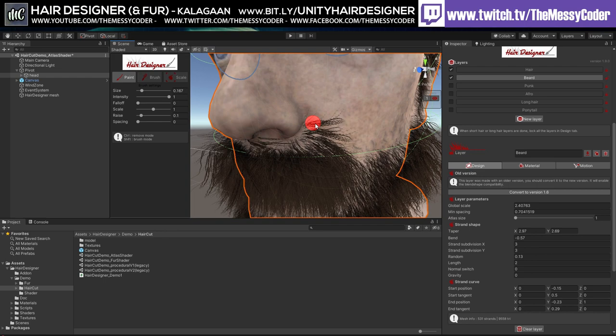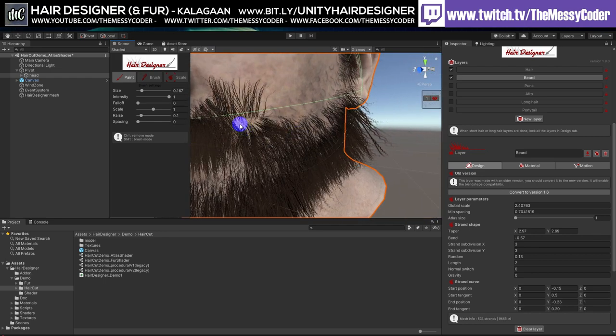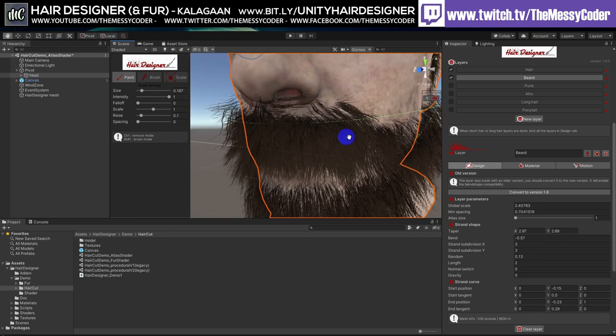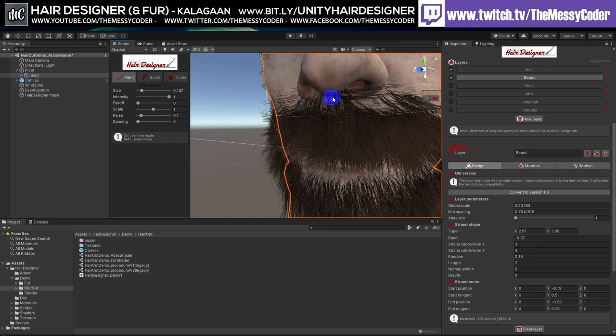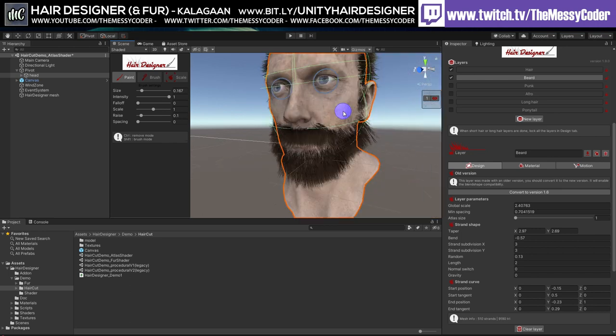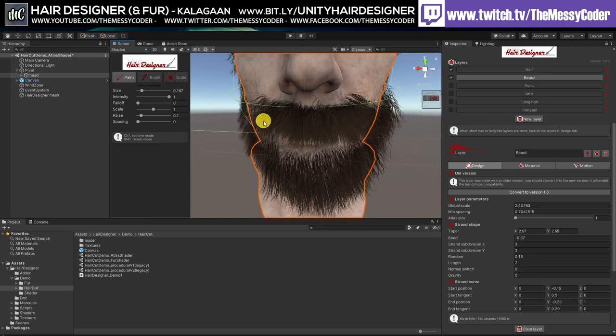We got rid of those - I think the cutting needs a little bit more practice. Oh my god, hairs all over his nose! Let's get rid of the hairs off his nose. Now I can go to the yellow brush and start pushing the hair around.